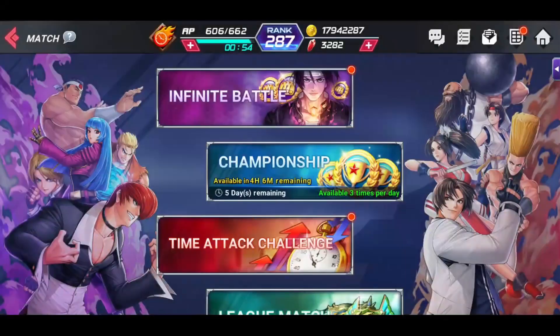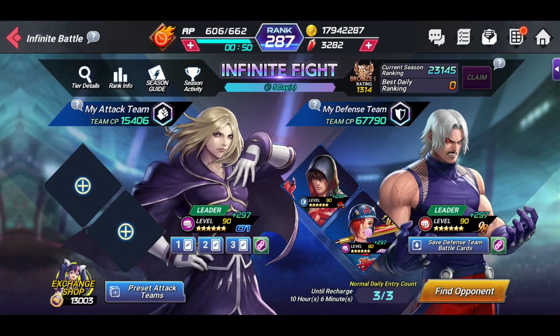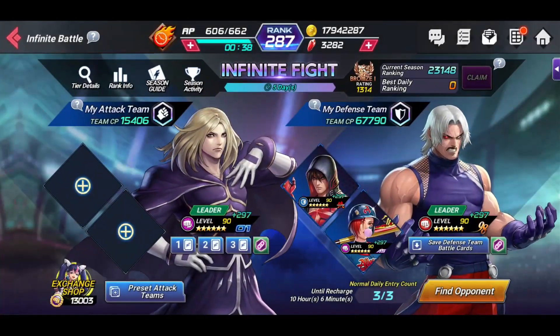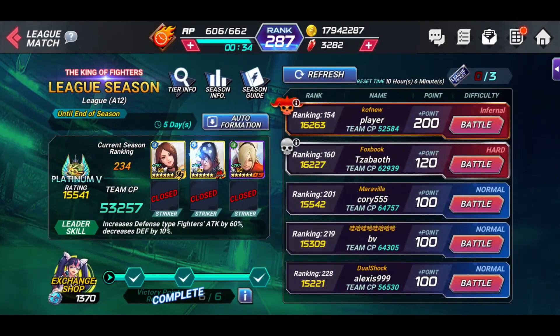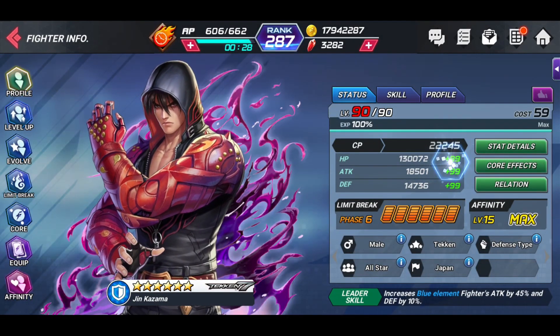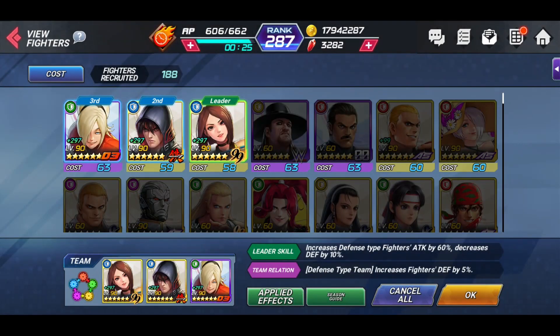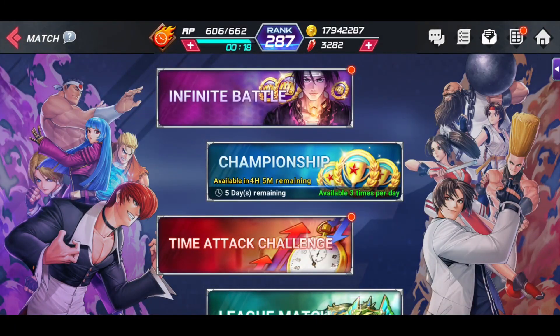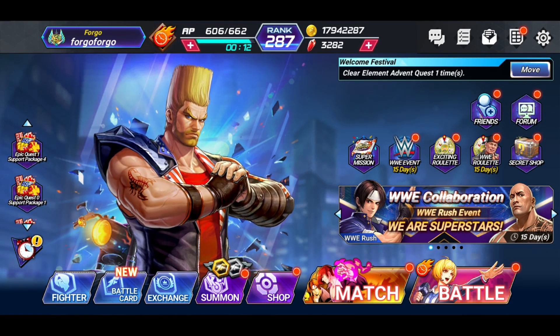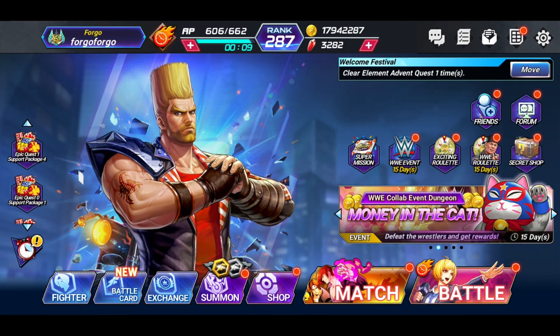We're going to go back into match here and into infinite battle and look at Ignits. Ignits has 15,406 CP and all of his stats are the exact same. So when you do the buffs, it doesn't affect infinite battle whatsoever. When you go into League and look at Jhin — 22,245 CP — all of his stats are the same as well. In match — infinite battle, League, and definitely Championship — none of those buffs will apply.